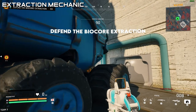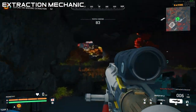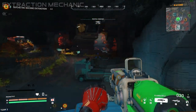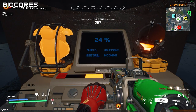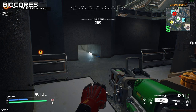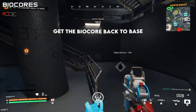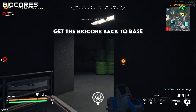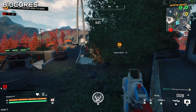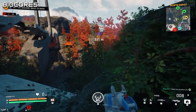Moving into the extraction mechanic: once you get and find a biocore — which is basically a form of currency in the hub — you bring it back to your original drop point and you have, I believe, 60 seconds to defend that location to extract it. When you go to a biocore location, there's a process of defending the area while you wait for it to unlock. Along with the biocore is usually an upgraded form of armor — tier one, tier two, tier three, or tier four. Your very first biocore is typically tier three armor, and your second and third biocores are either tier three or tier four.